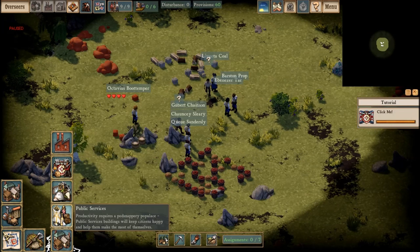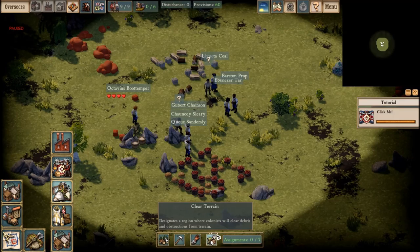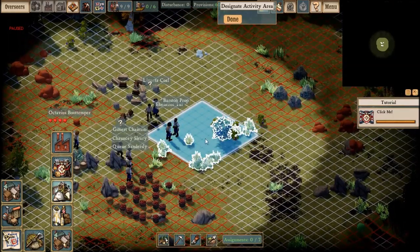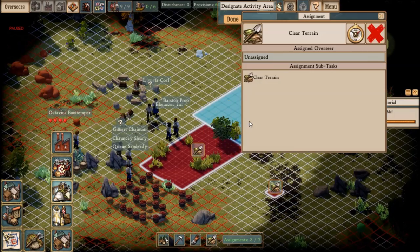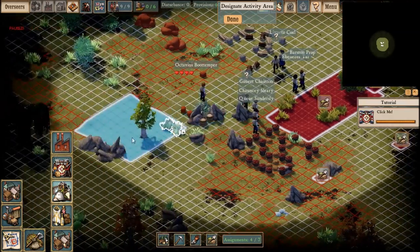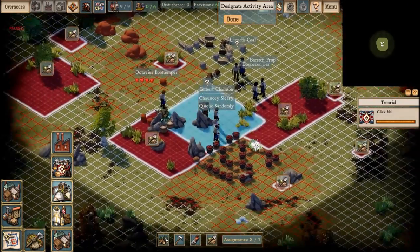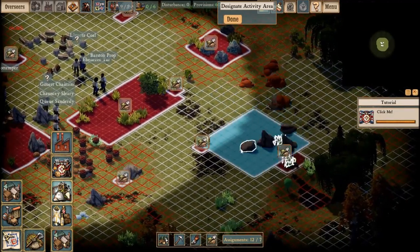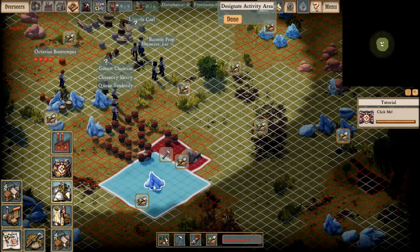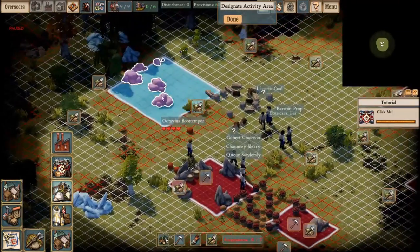The first thing we need to do is probably chop trees, mine surface nodes, forage, and clear terrain. Let's clear all that and flatten it out. We need space to build and there's not a lot right now. Those big rocks don't look like they can be busted, but if we go to mine, we can mine these surface nodes. Let's grab all of those — that's a pretty good start right there.